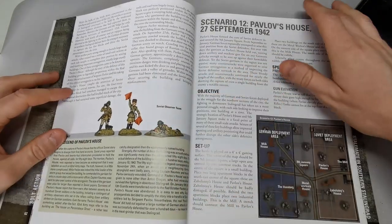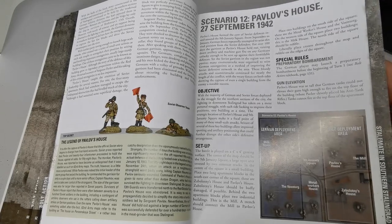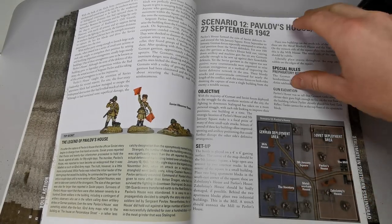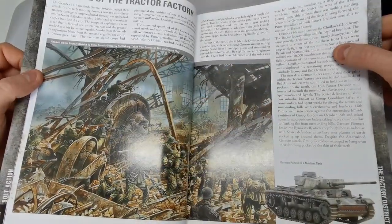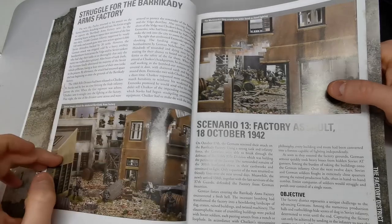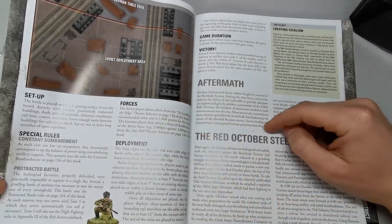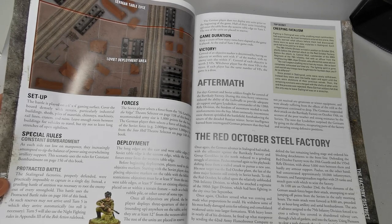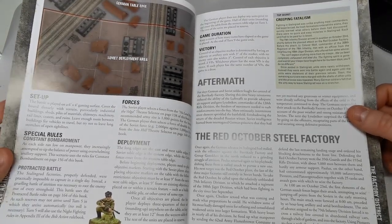Pavlov's House is set in September 1942, moving into winter, on a four-by-four with the rail station and key positions. Take the Factory District is a cool scenario fighting over the T-34 factory, still in October 1942, trying to stop production. There's constant bombardment — you use the preliminary bombardment rules every turn by placing a special marked dice, which adds more carnage to the game.